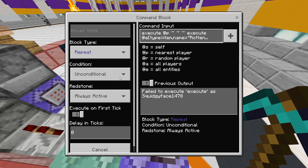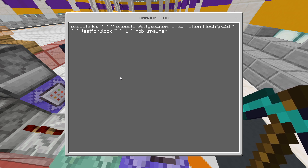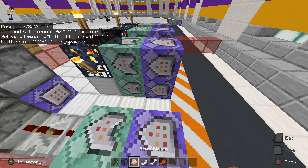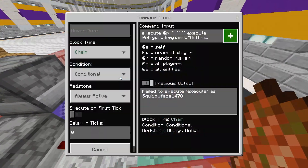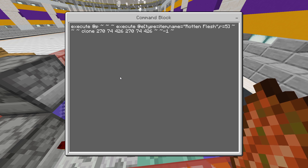We're going to start with these two commands: execute at @p ~ ~ ~ execute at @e type=item name=rotten_flesh r=5 ~ ~ ~ testfor block ~ ~ -1 ~ mob_spawner. That's basically testing to see if there is a mob spawner underneath the rotten flesh — obviously we've just chucked the rotten flesh on top of the mob spawner.